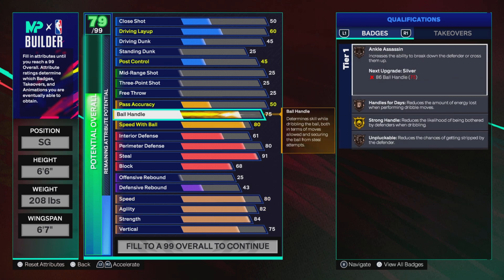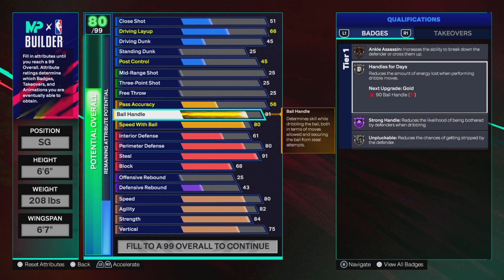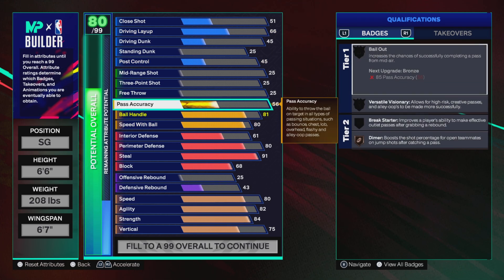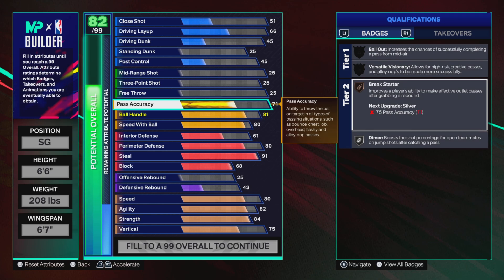If you've seen my dribble tutorial video, you can speed boost with a 70 ball handle — that's up to you and will give you more attributes. In this build we went with an 81 ball handle so we could get Handles for Days on silver. We also have Strong Handle on Hall of Fame and Unpluckable on silver, which is a must-have since we have a low ball handle so defenders can't rip the ball from us. Pass accuracy is 71 — always go 71 or 70.